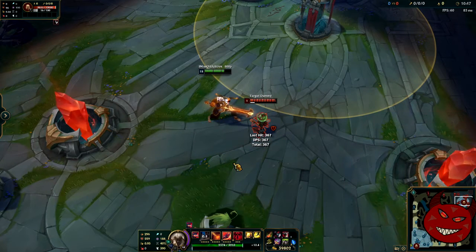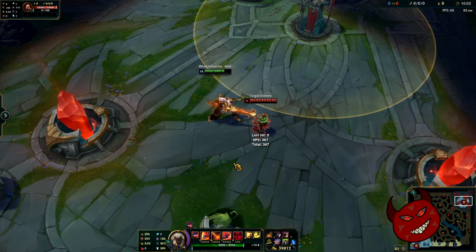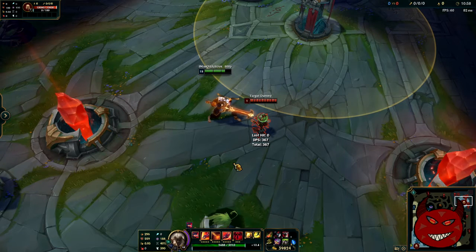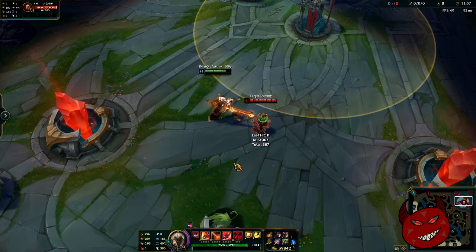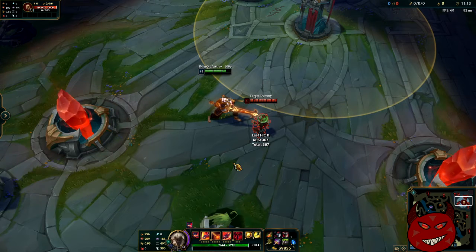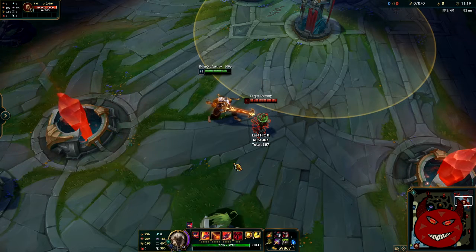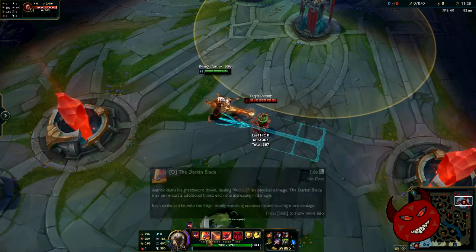Q3 numbers: we're at 2170 going up to about 2380. So that difference is about 210 health for Q3 with no healing power. Okay, we need to check Q3 with healing power now.